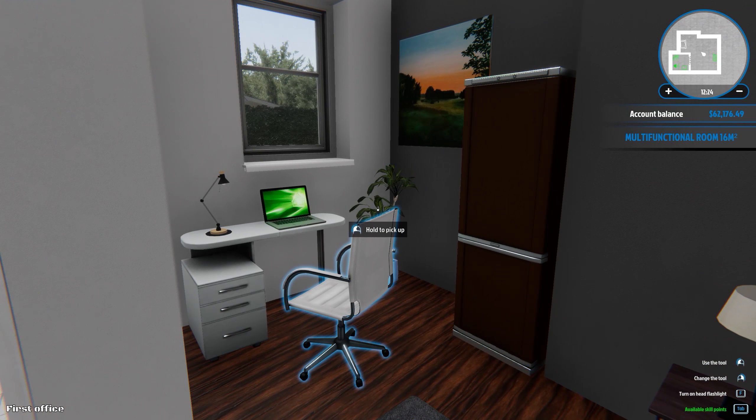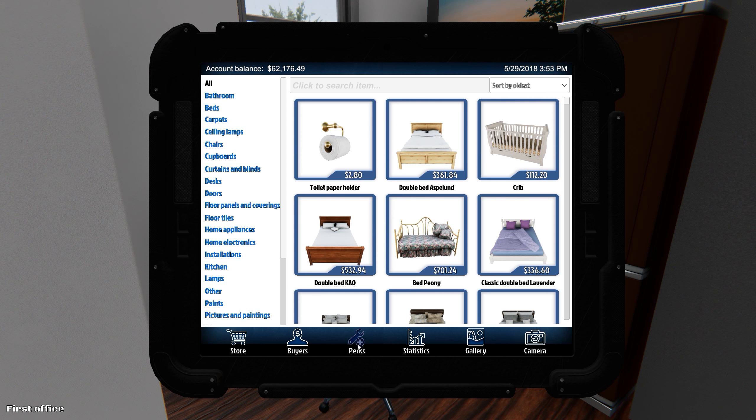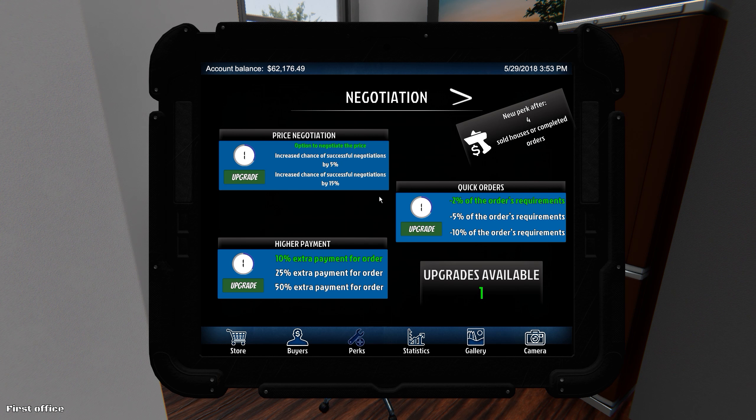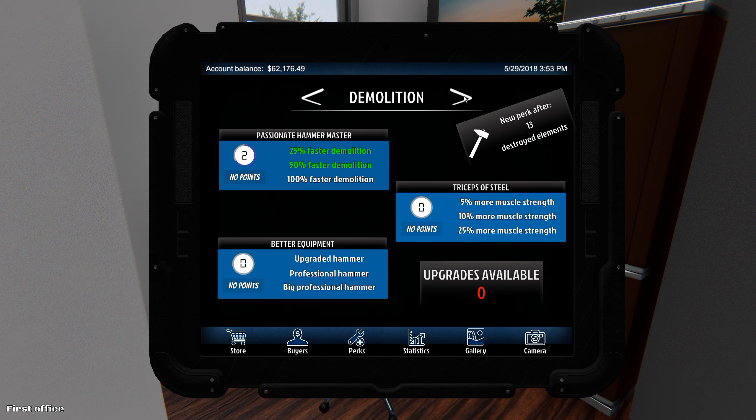Not too shabby. Got some new floors and new tile work. Got some more things unlocked - if we hit tab here we can see perks. I really need to get some new stuff here. We need a good mop, I need long range. New perk after 200 clean elements trash disposed. I screwed myself - I put everything into fast hands and didn't put anything into long range. That's my fault.